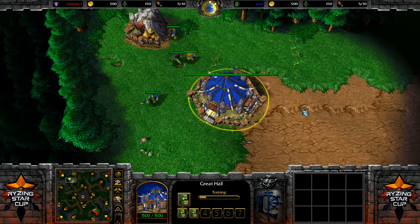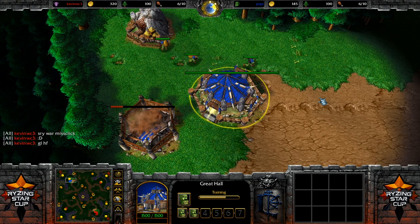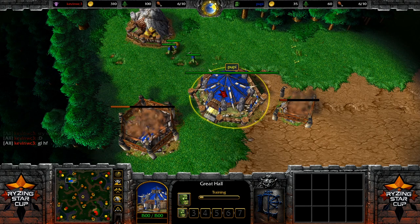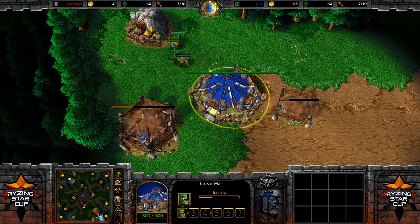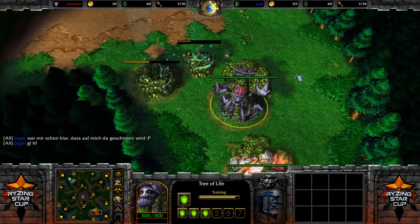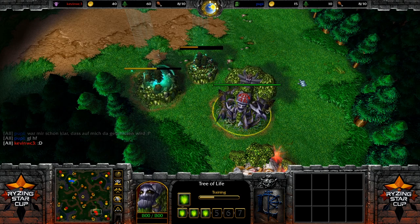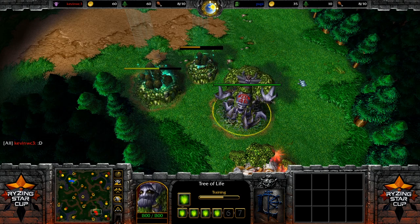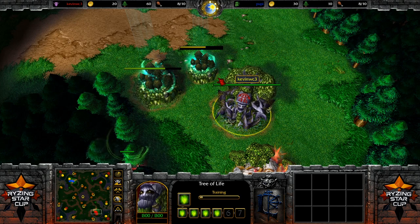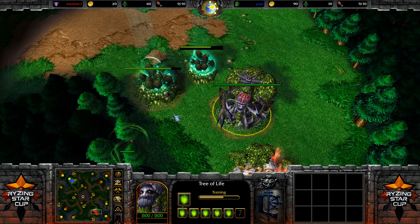Game number two in the Rising Cup, and we're looking at Twisted Meadows. The map was re-hosted — maybe that's what he meant with misclick. We have Puppy on the top left and his Night Elf opponent Kevin cross-position to the bottom of the map. As I did in the last game, we need to talk a little bit about the basics of Warcraft 3. I'm going to use the early game to do exactly that. For people who just tuned in and aren't familiar with Warcraft 3 yet — and these videos will be uploaded to YouTube too — let's go over this.